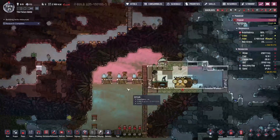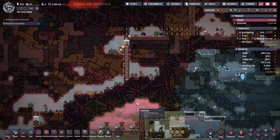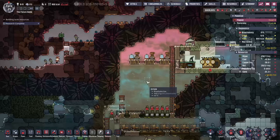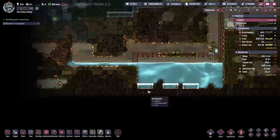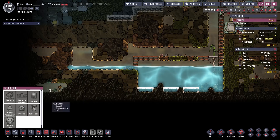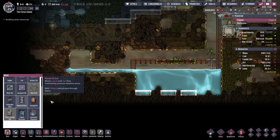We really need to do something about this hydrogen as well. I've got two options — one is to just burn off all of the excess, and the other, which I think is a much better idea, is just to store it. But we need to check what we've got — we don't have the stuff we need to store it yet, and I don't even have the doors.